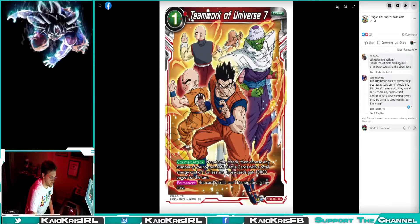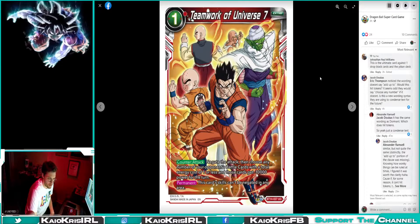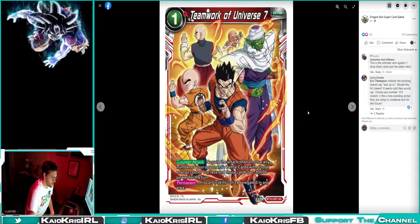Teamwork of Universe 7: Negate the attack and choose any of your opponent's battle cards with a total cost of one — those cards get minus 10k power for the turn. Obviously this hits tokens as well. This is probably the best token-hit card announced because not every color has one — except I think black. Being able to negate and minus every token by 10k is super good.